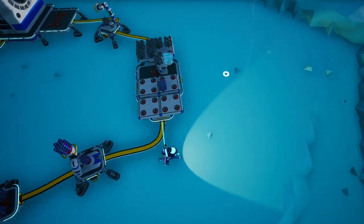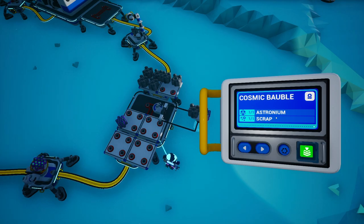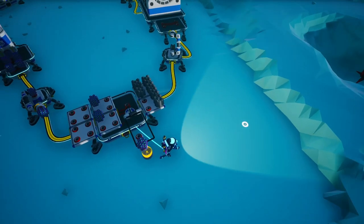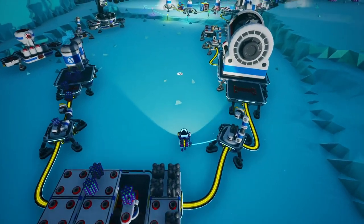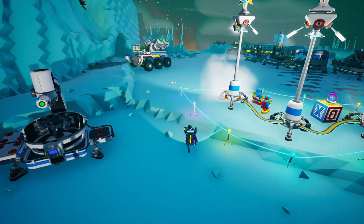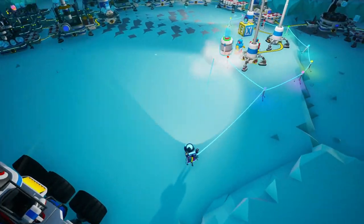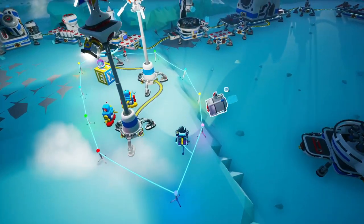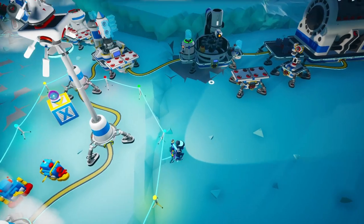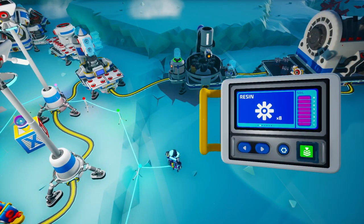Now we need to set this small printer to cosmic bubbles instead of stellar objects — just like that. Put it on repeat and turn it on. We've got some scrap over here from last time, but we also need to turn on this farm. For that we need soil, and we've got tons of it over here. Let's grab one canister and now all we need to do is set this on repeat and turn it on as well.